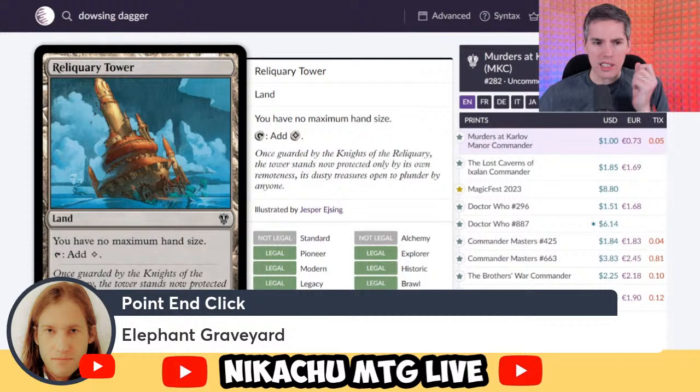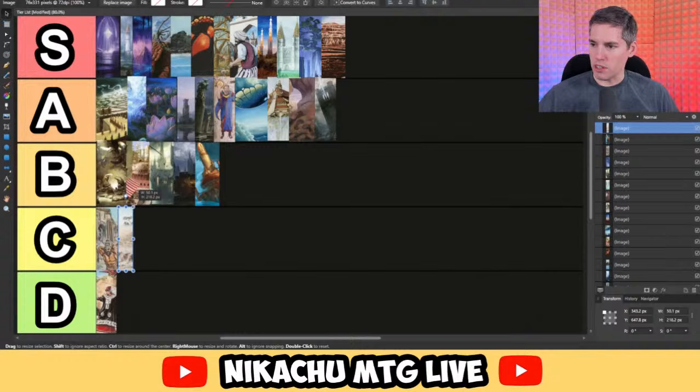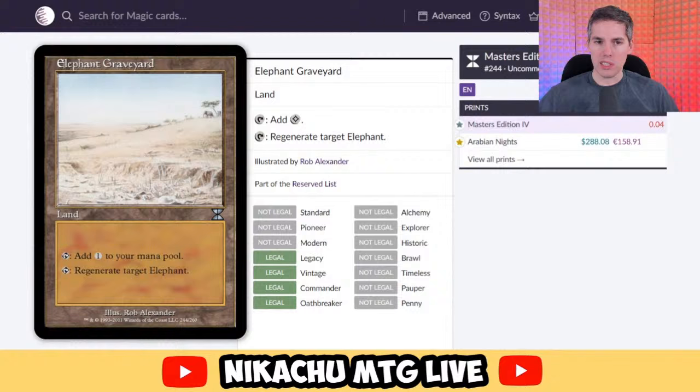Point and click — Elephant Graveyard. That card rings a bell because it's really expensive for what little it does. It taps for a colorless mana, and you can also regenerate your Elephant. And it's $300! Is there an Elephant deck I'm completely unaware of? I don't understand this game anymore. I think it's just plain bad — I guess it's just iconic from Arabian Nights, hence why it's so expensive. D tier. Regenerate your Elephants somewhere else. Some Reserve List cards are worthless.